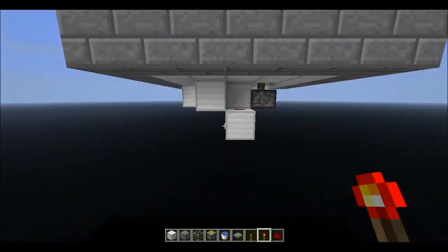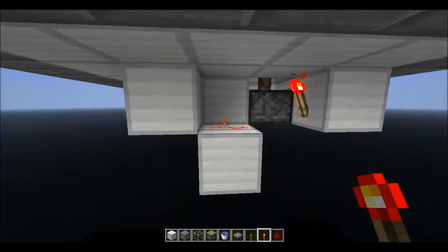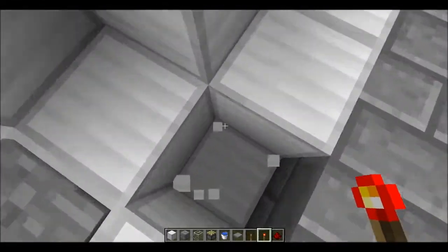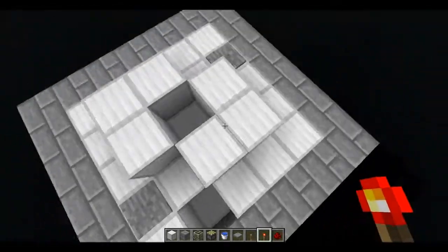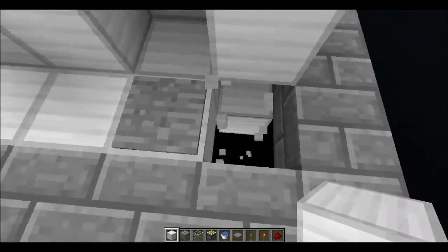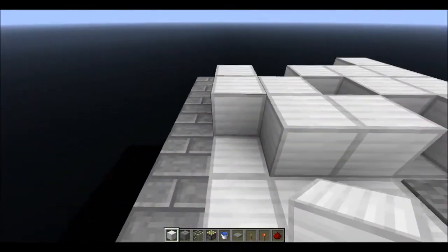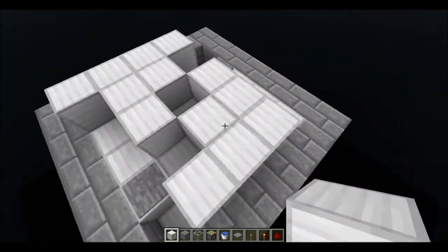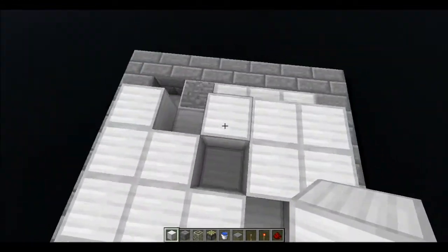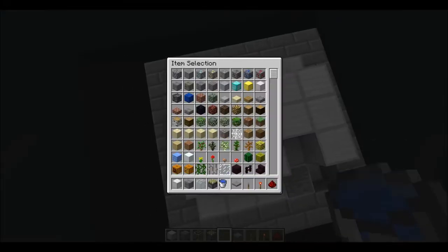Everything you do on one side, you do to the other. Then dig down one block diagonal from the pressure plate — it doesn't need to be here, but this is probably my favourite place because it gives it a nice look when it's finished. Fill over so it makes a shape, then place one water source block in the middle.